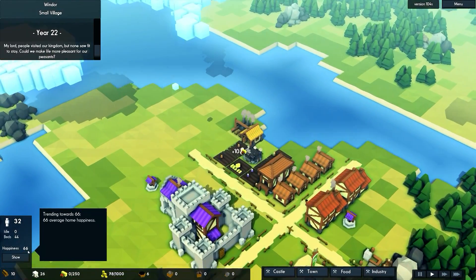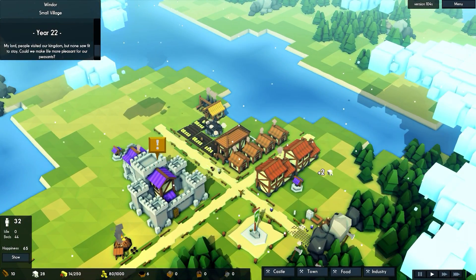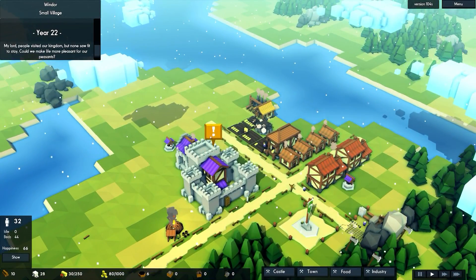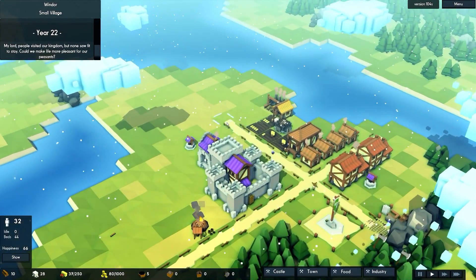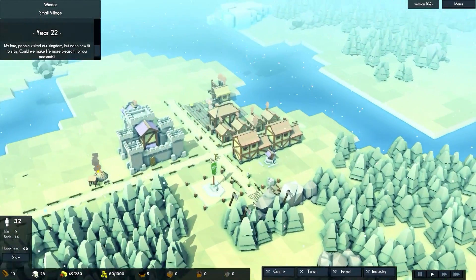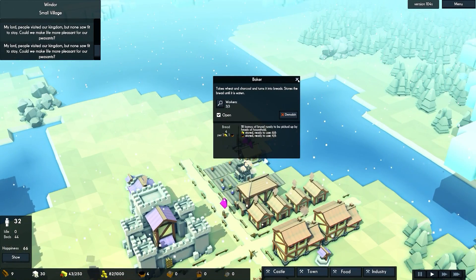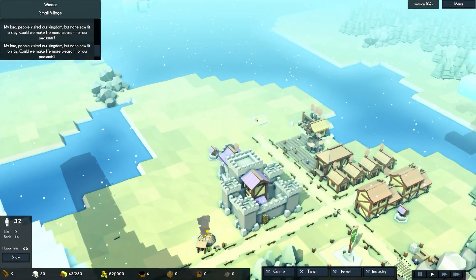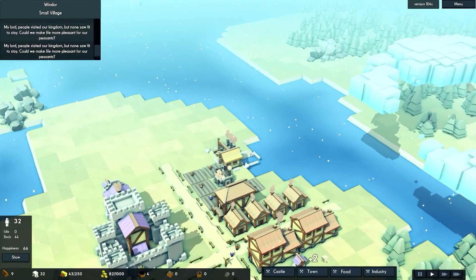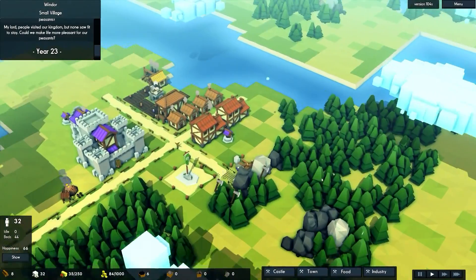Happiness got up to 66 but we're out of food and it's going back down. We're getting food now — they're harvesting crops and none of them flooded, thank god. The bakery didn't have as much of an effect as I thought it would. I'm up to 82 gold — I should really think about using that gold since I lost it all last time.